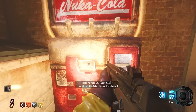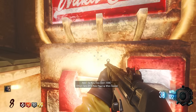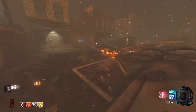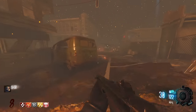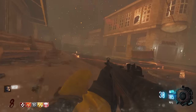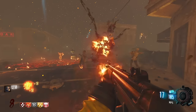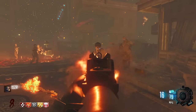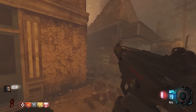Oh, so this is Nuka-Cola — I can actually buy this. Let's do it. Sets off a new power-up when you go down. That's actually really OP — very powerful. Here's the problem though: if I go down, it's game over; I don't have Quick Revive. So this perk is effectively useless until I get QR. Let's hope I get Quick Revive.